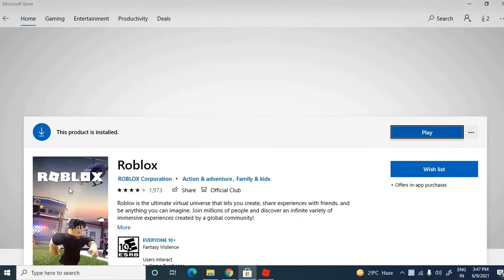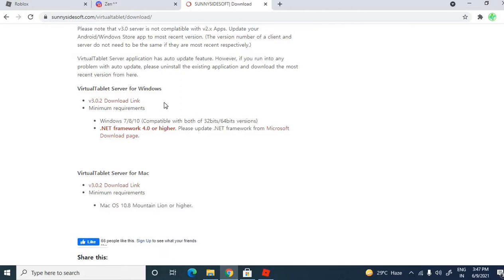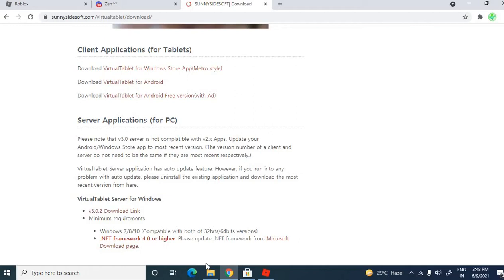Get the Roblox app from the Microsoft Store on your device, and then you need to download this virtual tablet. The link to download it is in the description box below — go check it out.